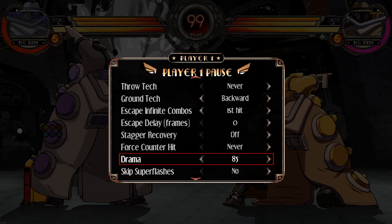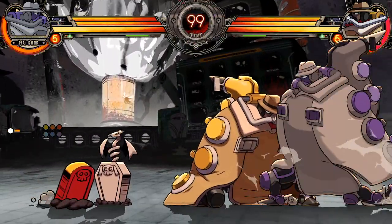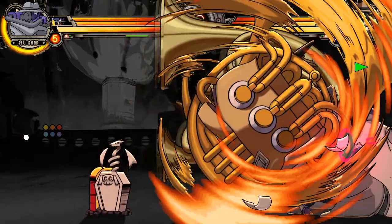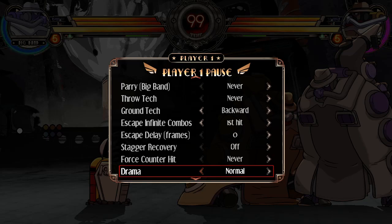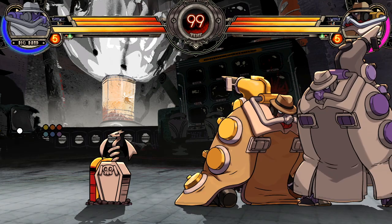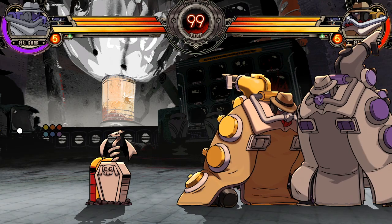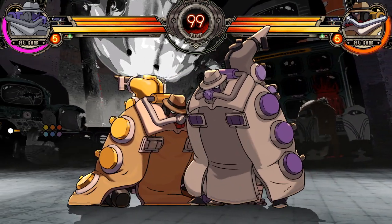Drama is also important here. When there's drama, you're actually able to block. Our supers are unblockable post-flash, but if the character has drama, the super becomes blockable post-flash. So be on the lookout for that when you're against Big Band too.